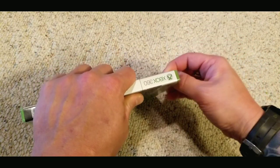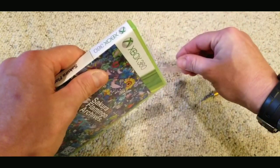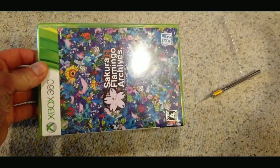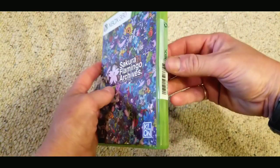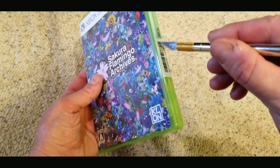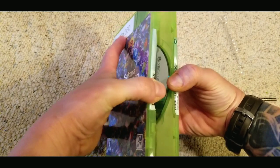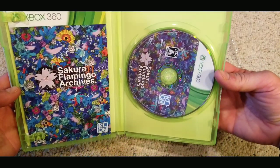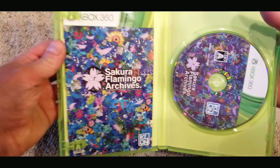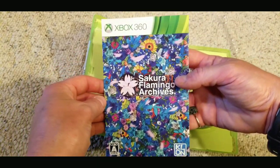So what is Secura Flamingo Archives? It's a compilation — a collection of Milestone shooters. One of their most popular games is probably Chaos Field, which released on GameCube. Another popular one is Radirgy, which released very late for the Dreamcast after the console pretty much disappeared. Secura Flamingo Archives consists of five Milestone shooters: Chaos Field, Radirgy, Karous, Illmatic Envelope, and Radirgy Noah.